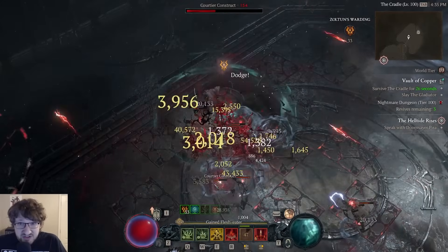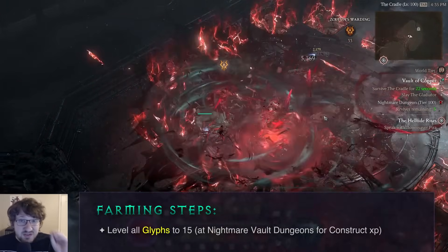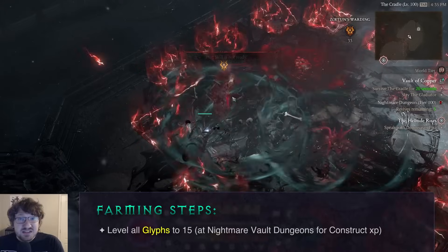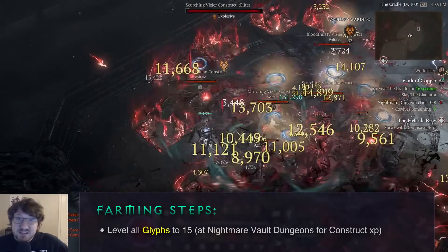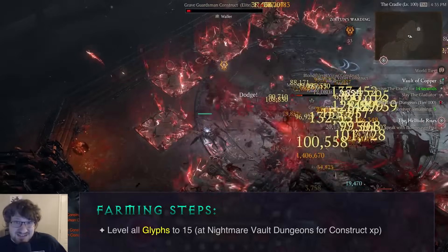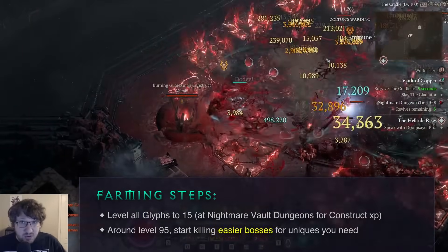The very first thing you should do on your character is get all of your glyphs to level 15, and ideally you want to do this in Nightmare Vault dungeons because they're going to give you construct XP as well, and you're going to simultaneously progress your glyphs and your construct at the same time. You want to do this until around level 95 or so, and then you want to start killing the bosses.